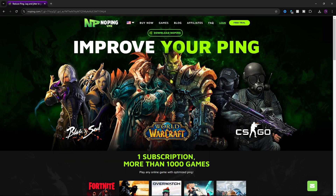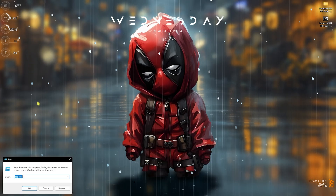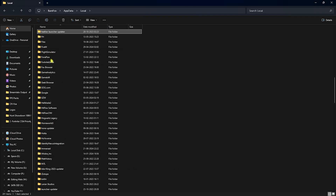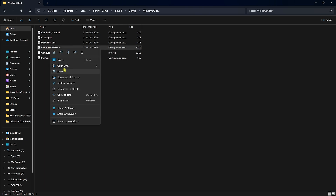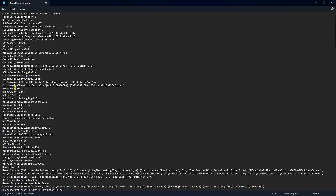The next step is the Fortnite config settings. Press Windows+R and search for AppData, head to Local, press F and find FortniteGame, go to Saved > Config > WindowsClient, and open GameUserSettings.ini with Notepad. Change the following: set bMotionBlur to false, bShowGrass to false, LatencyTweak1 to false, and LatencyTweak2 to 2. Leave the anti-aliasing mode as-is since we'll set it in-game.